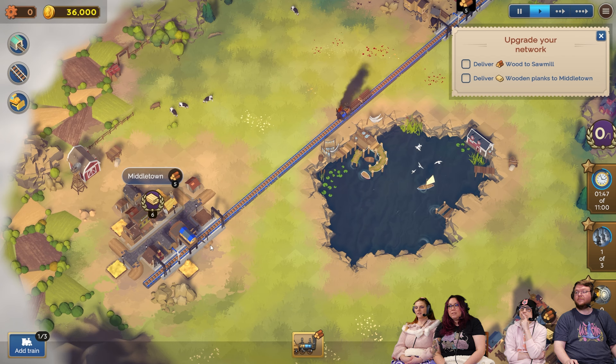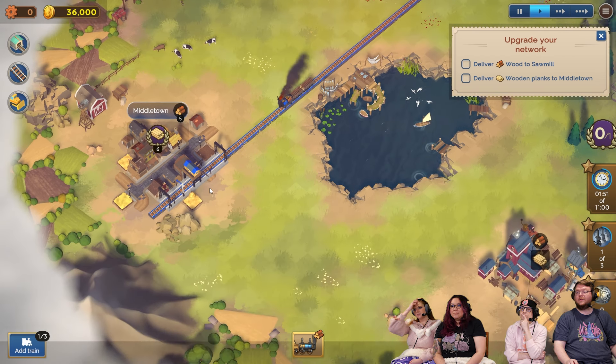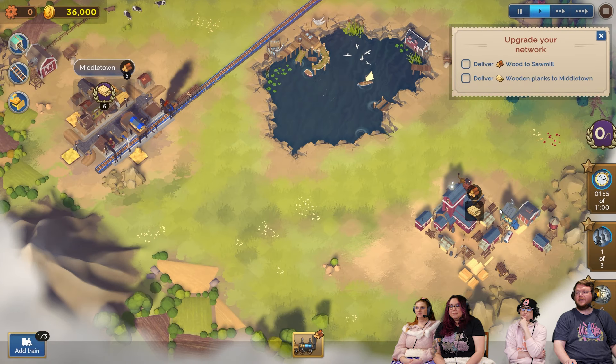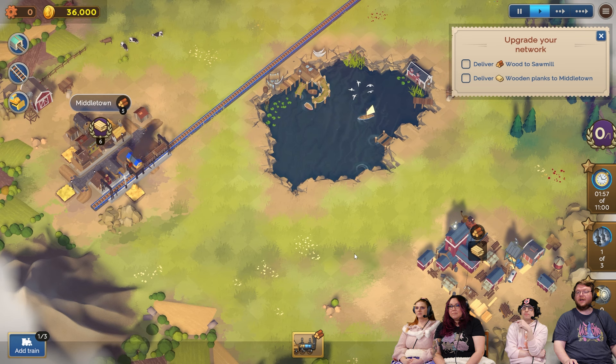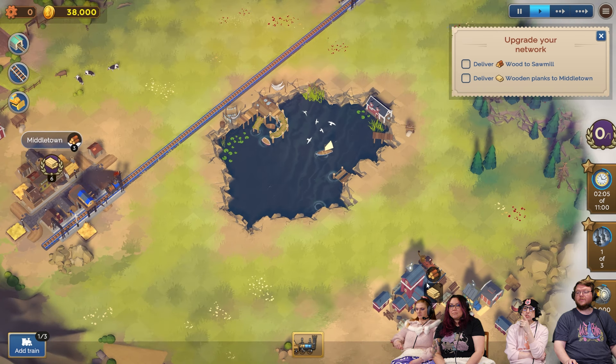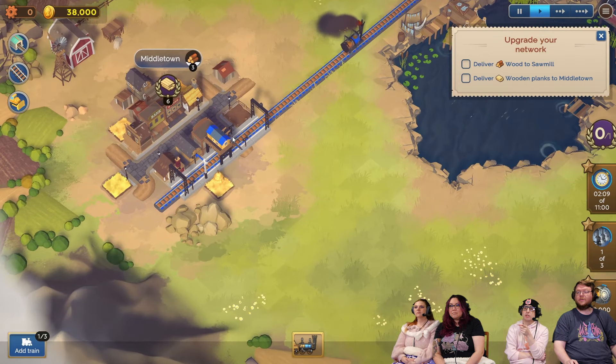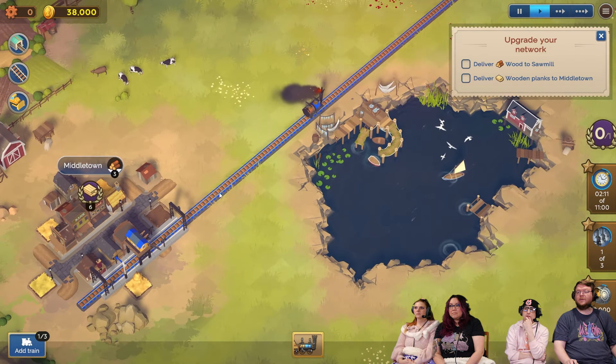There's no turnarounds — it just reverses all the way back. I'm assuming we're going to build another thing over here. We're going to probably make a loop. You did it. Do you have it sending planks back? You're supposed to be picking up planks there and taking them back. It says deliver those to Middleton.